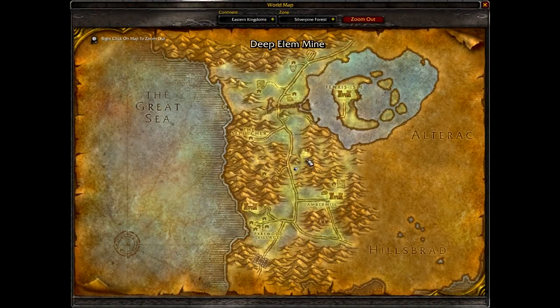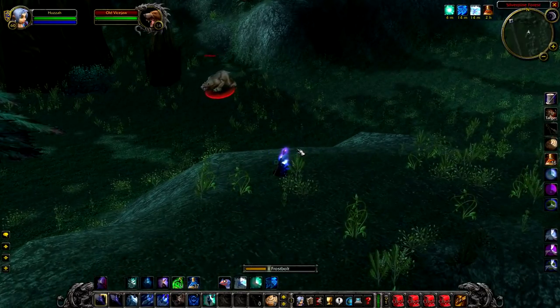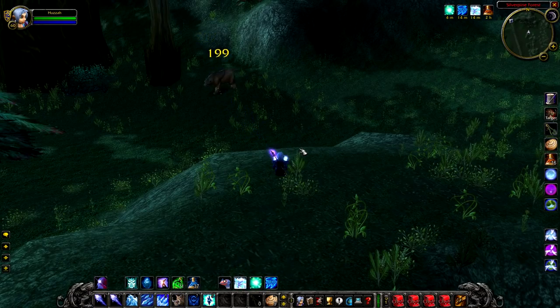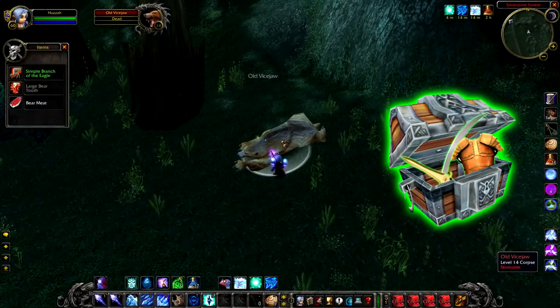Up next we have Old Vicejaw, a level 14 bear that hangs around just south of Deep Ellum Mine. Old Vicejaw is pretty similar to Gawfang in the sense that he only really has an increased chance to drop greens, nothing more than that. Not too bad though as he's quite near the road and it's pretty easy to just pick him up and kill him.